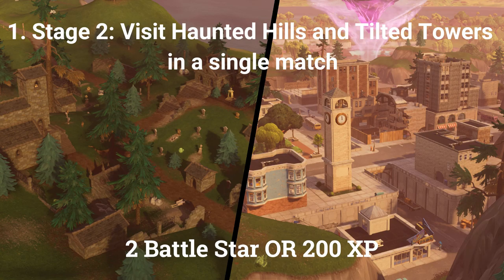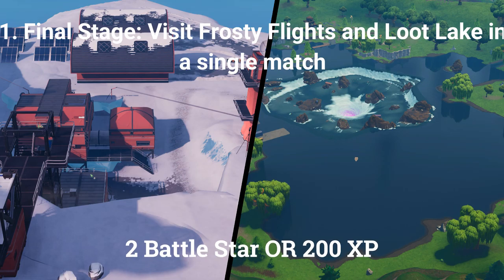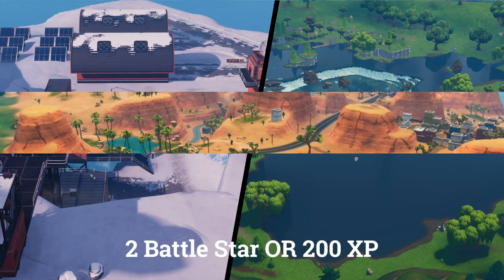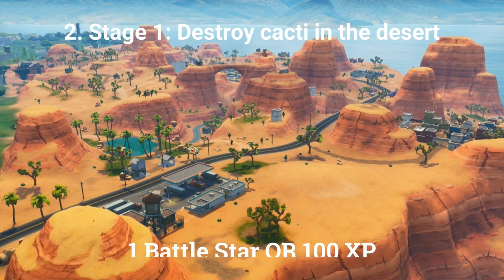The second stage is: visit Haunted Hills and Tilted Towers in a single match. And the final stage is: visit Frosty Flights and Loot Lake in a single match. The second challenge is another stage challenge and is also altogether worth 5 battle stars or 500 XP if you're at tier 100.